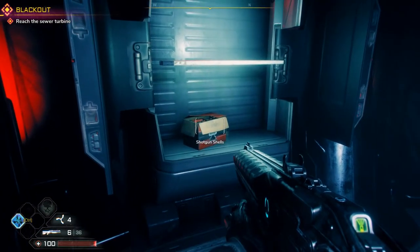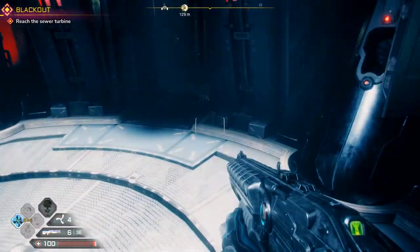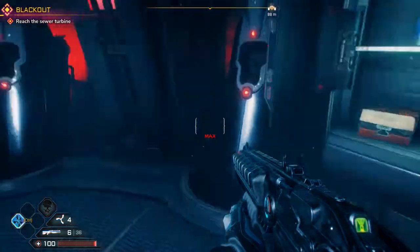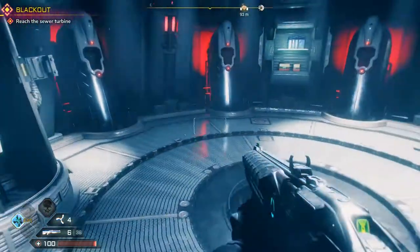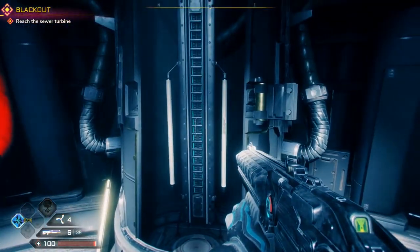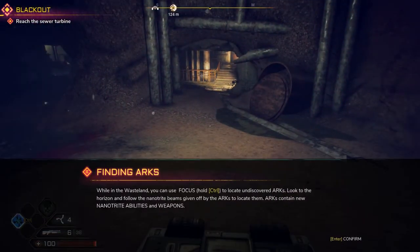Oh, we got another health infusion! Max grenade, shotgun shells. Finding arcs — while in the wasteland you can focus to locate undiscovered arcs. Look to the horizon and follow the nanotrap beams given off by the arcs to locate them. Arcs contain new nanotrap abilities and weapons.